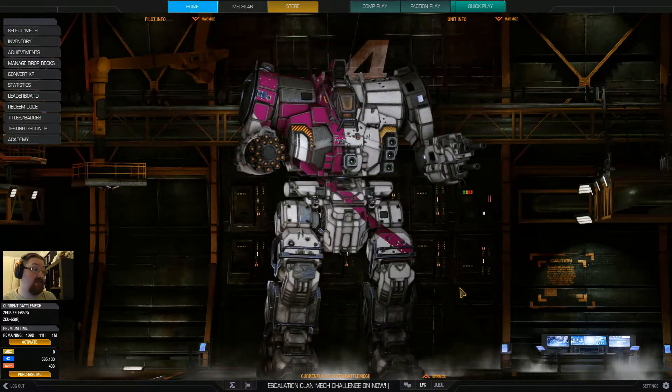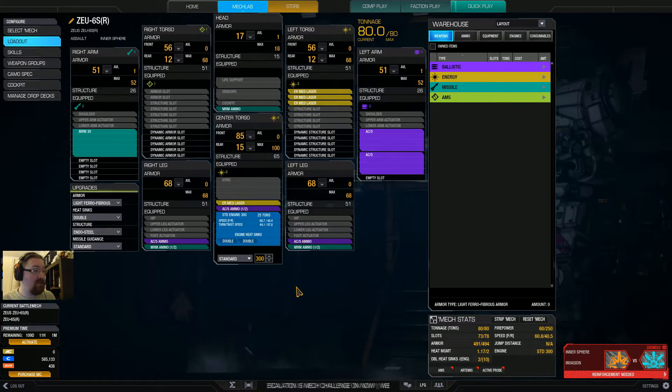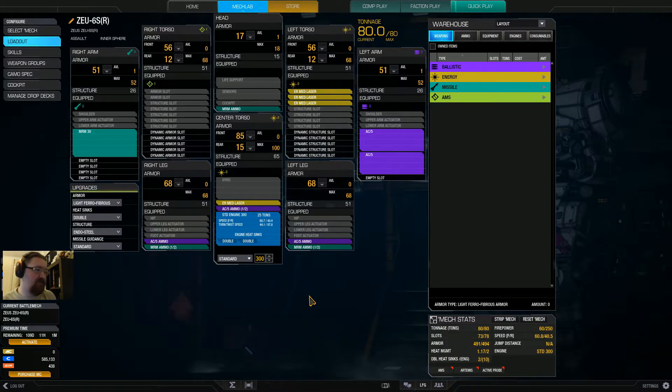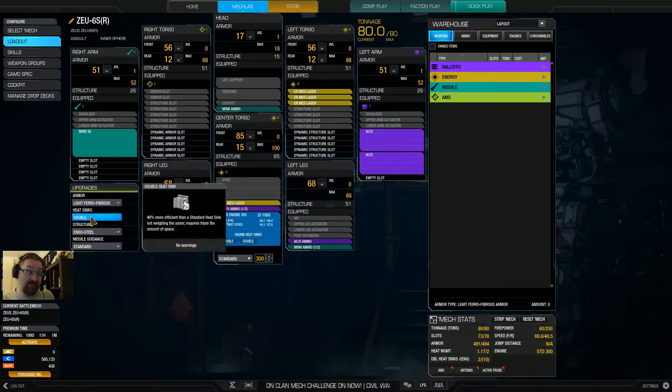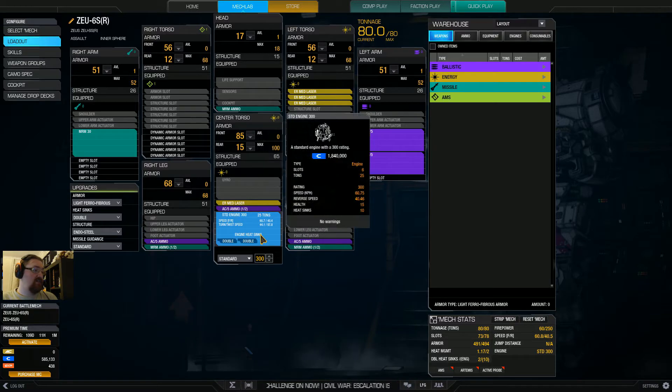Let's go into the MechLab and see what we've got. It's got a triple weapon system, which isn't something normal for me but I think it fits here. It runs an endo steel chassis, double heatsinks, and light ferro armor — pretty high tech on the chassis side. It also runs a 300-rated engine so it's fairly nippy at 60.8 kph. Not as nippy as it could be, but I'm working with the engines I've got. Still, 60.8 — not too bad.